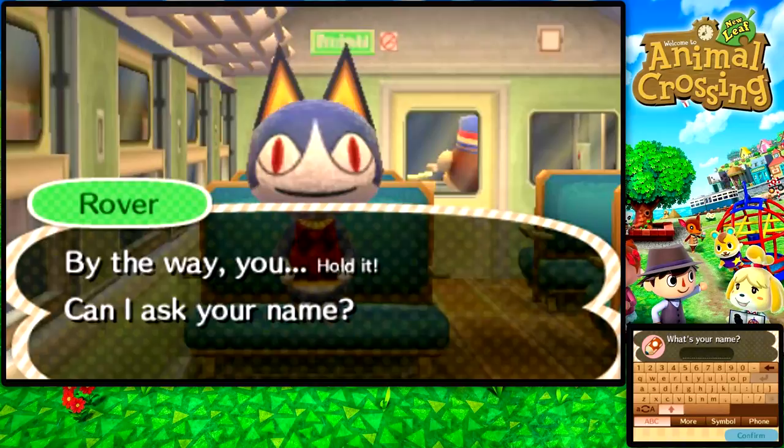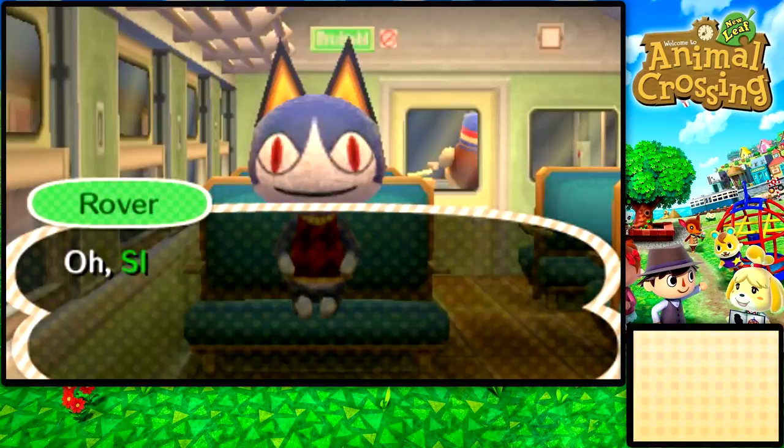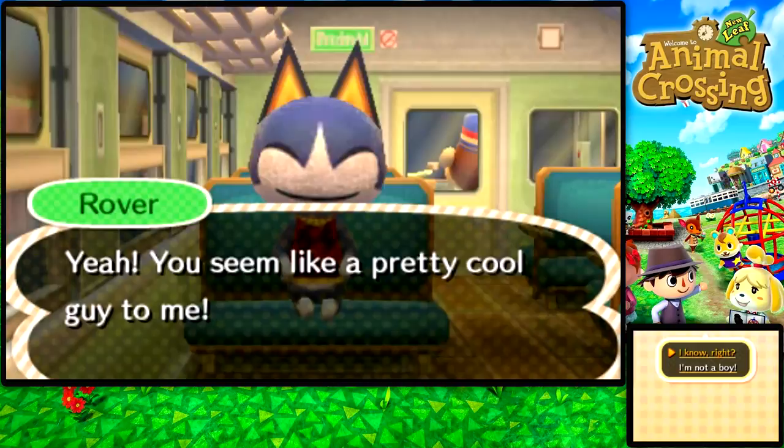I decided that I'm actually going to name my character in this game Slim Kobe — kind of a little play on Slim Shady, one of my favorite rappers, Eminem. The game responds: "Slim Kobe? Well, that's a fantastically great name!" Yeah, you seem like a pretty cool guy to me!